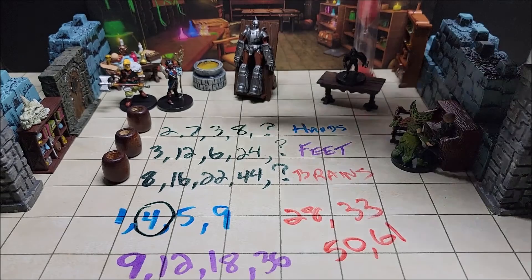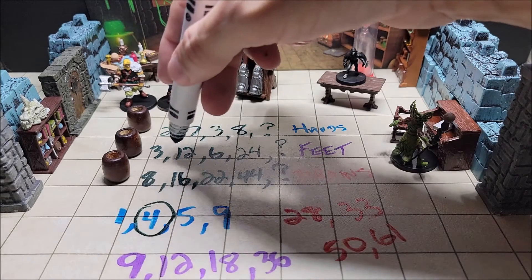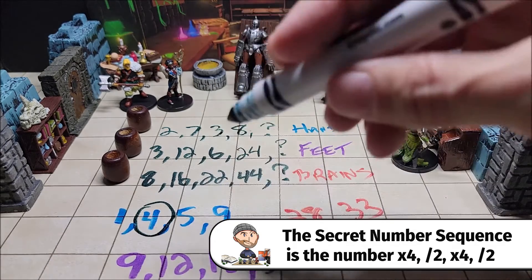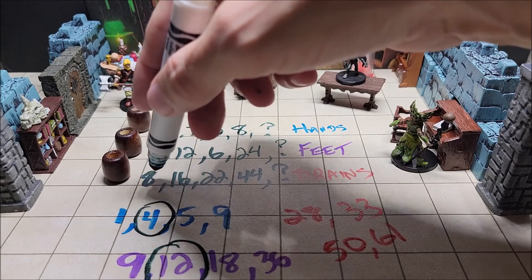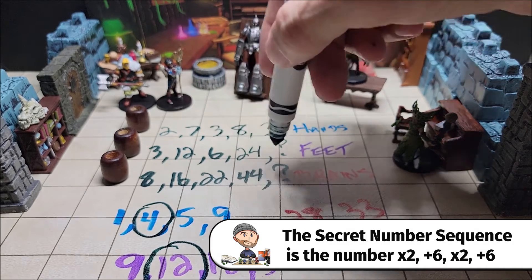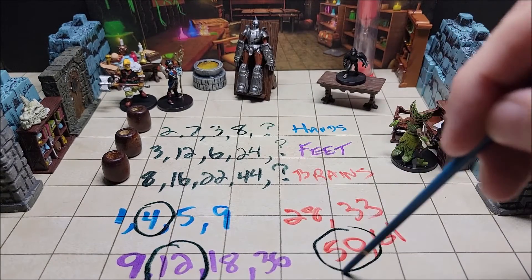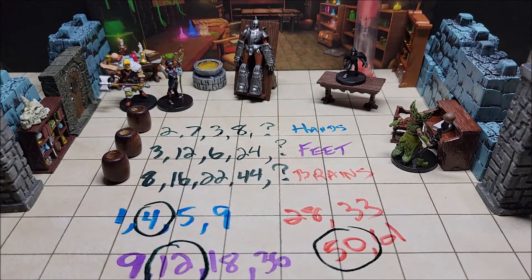For the feet, it's a simple number sequence: 3 times 4 is 12, 12 divided by 2 is 6, 6 times 4 is 24, 24 divided by 2 is 12 — so foot number 12 needs to attach to the flesh golem. For the brains: 8, 8 times 2 is 16, 16 plus 6 is 22, 22 times 2 is 44, 44 plus 6 is 50 — so brain number 50 is the correct one. This brain has the four-digit code in it. The timer is ticking as the area fills with poisonous gas — remind players their lungs are filling and time is running out.